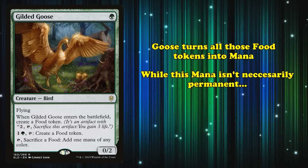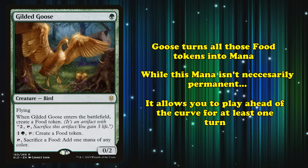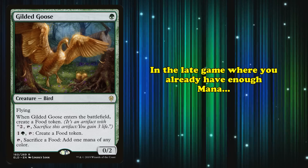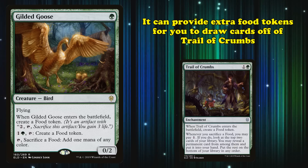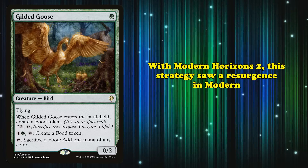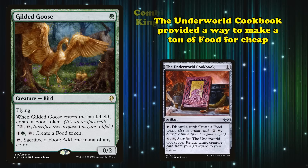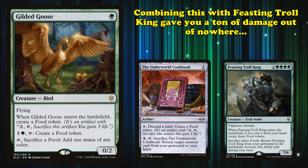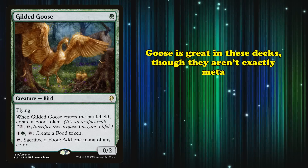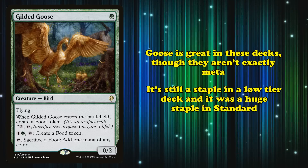Gilded Goose shores up this weakness by taking Food tokens and turning them into sources of mana. Although this mana only lasts for that phase, it allows the player to get ahead on mana and deploy a threat a turn earlier, hopefully snowballing an advantage. Then in the late game, where there's more than enough mana already, Gilded Goose could provide more Food tokens to be used with Trail of Crumbs to draw into more cards and eventually win conditions. This proved to be a potent strategy in Standard, and later saw a slight resurgence in Modern with the release of Modern Horizons 2, though it's far from meta anymore.